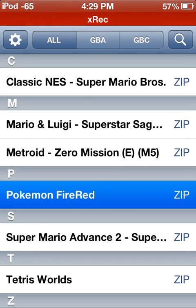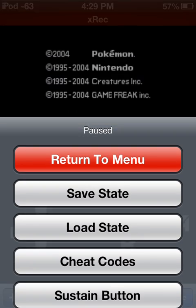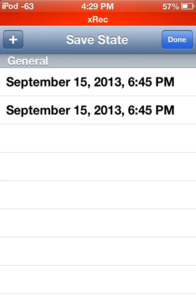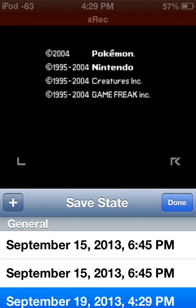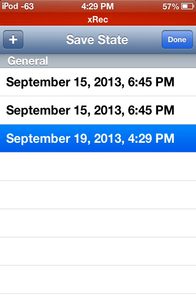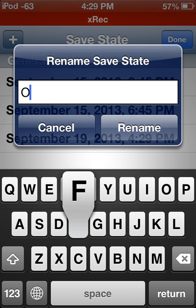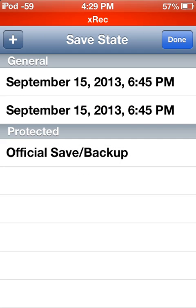Let's go ahead and load Pokemon FireRed and show all the features. We have Menu, Return to Menu, Save State — which does work, it's really cool. You can have infinite save states. If you want to overwrite a save state, tap Plus to add a new one, click on it to save it, then click that same save state again to overwrite. And you can rename them — that's a feature I just found out right now.